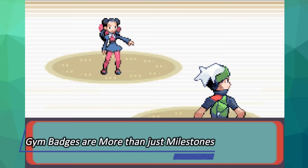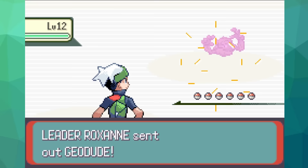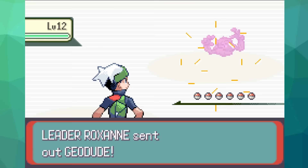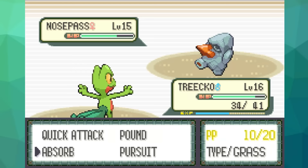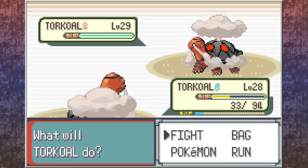Tip number 1: Gym badges are more than just milestones. I'm willing to bet that a large chunk of you have forgotten this one, because I still do all of the time. Did you know that half of the badges acquired in these games give your Pokemon a 10% boost to a specific stat? If you didn't, now you know, and it can make a pretty big difference depending on how you choose to play these games.